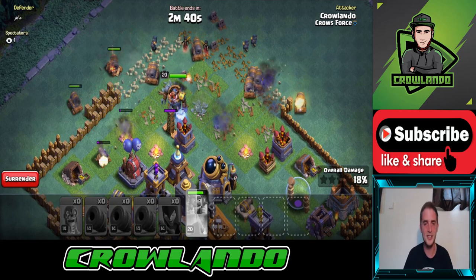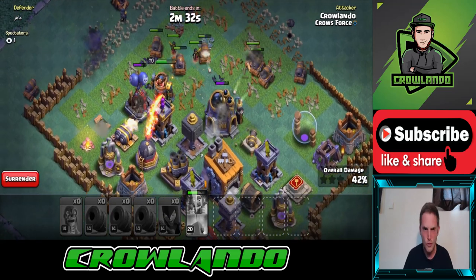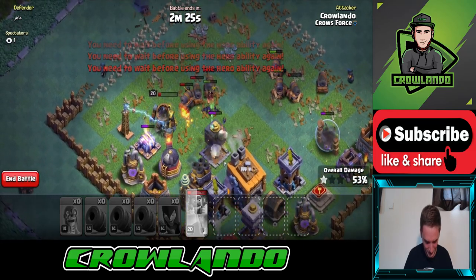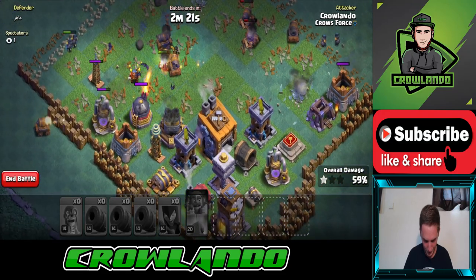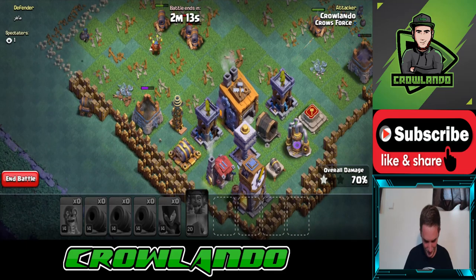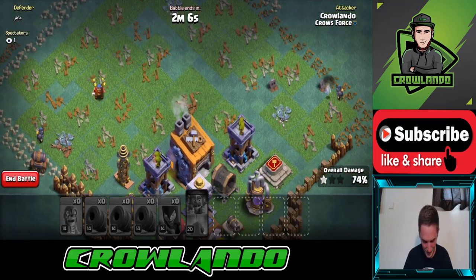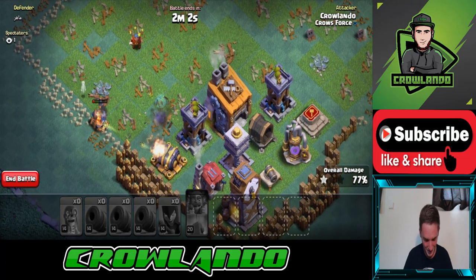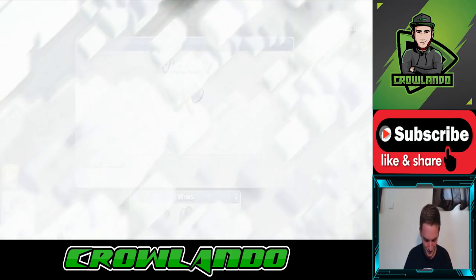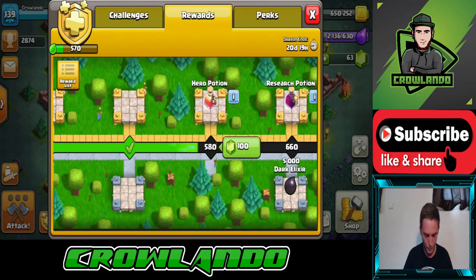I'll be shocked if we don't get at least two stars for this attack. We're on 44% — there's a spectator, does that mean he's already lost against my base? Oh, so close to powering up. I don't think we're going to make two stars — one star at 70%. We got so close though, all we needed was a couple more cannon carts on that side. The problem is when they get taken down they can't move anymore. We're rolling on 77% but we've still won anyway.